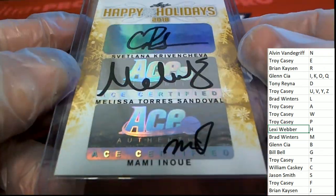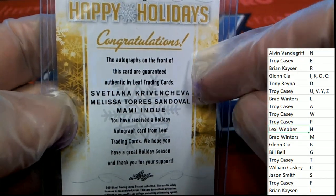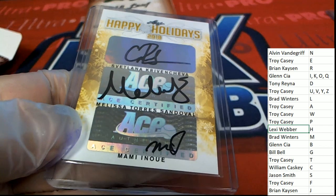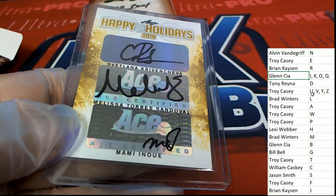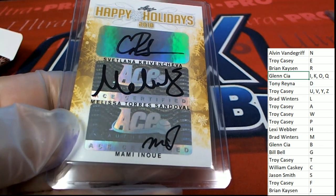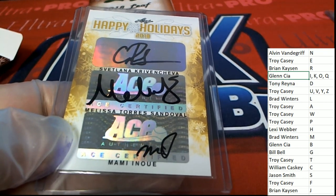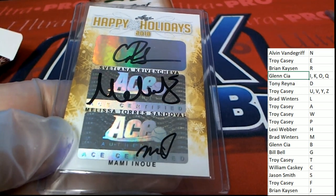We have several autographs here — a total of three: K, S, and I. A type-A hit. You need to own two out of the three for this not to go to random. K is Glenn, S is Jason, and I is Glenn. Congratulations Glenn, this is your hit. Congratulations Glenn, happy holidays.